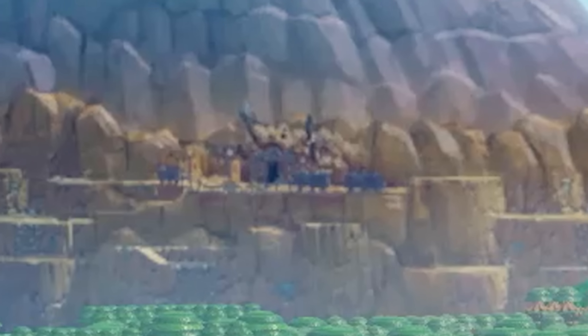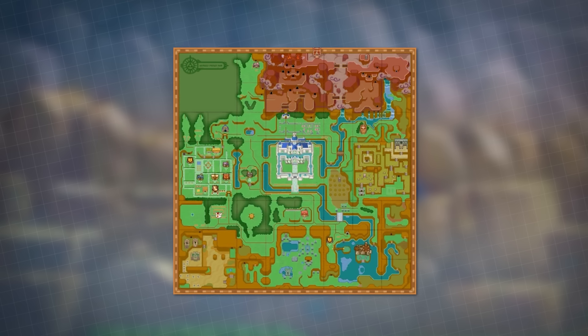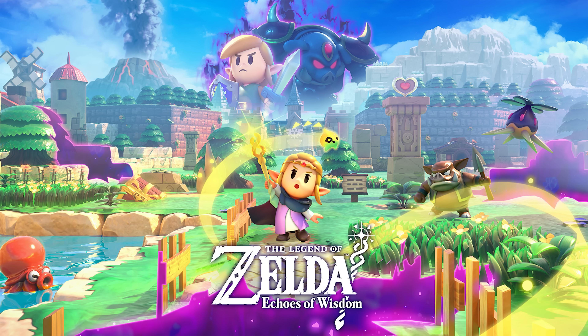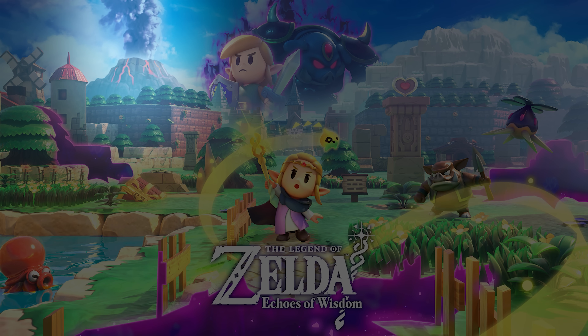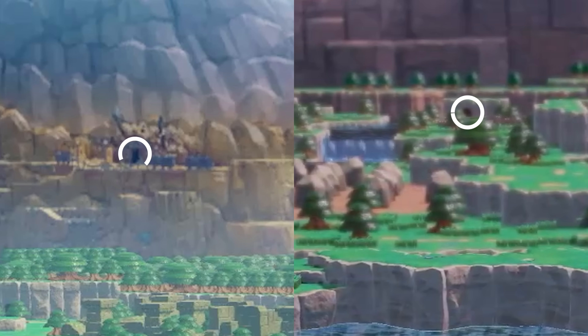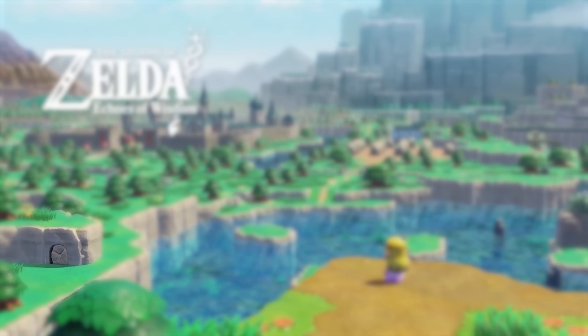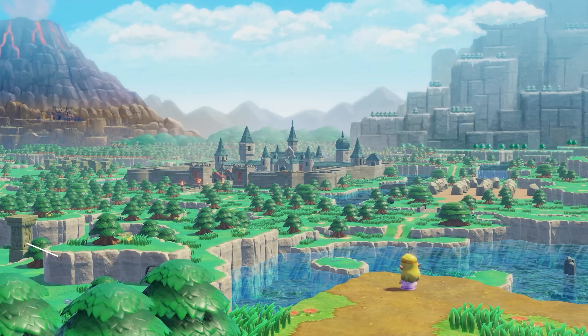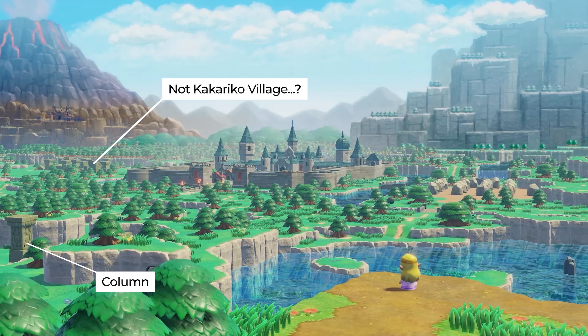There's also this odd-looking stone in front of the cave entrance surrounded by water, which appears repeatedly throughout the trailer. Two other possible cave entrances and a breakable entrance are also visible. One column is near the end of this shot, along with a structure to the left of Hyrule Castle — normally where Kakariko Village is, but it could be different. Later we see soldiers walk on screen, notice Zelda, and run to her in a panicked state — probably because she was kidnapped.